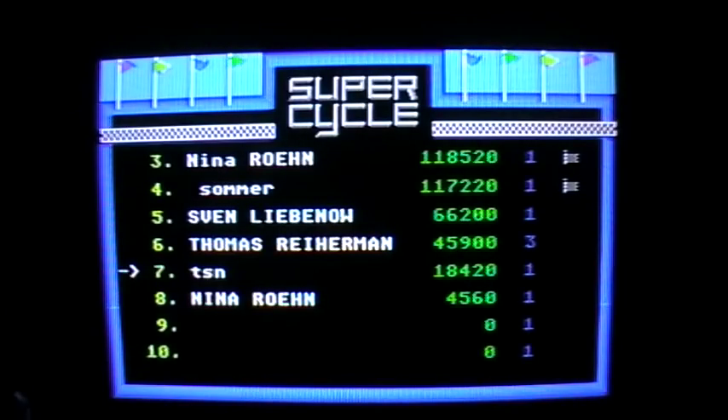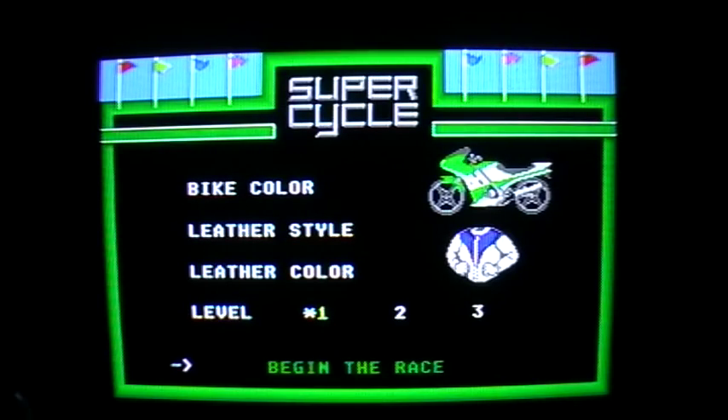Back with the Atari ST version. I have to use the joystick that's plugged into the Atari ST of course. Here we can choose a bike — that looks nice. We have some more colours. I'll take yellow. Level two. Let's start it.